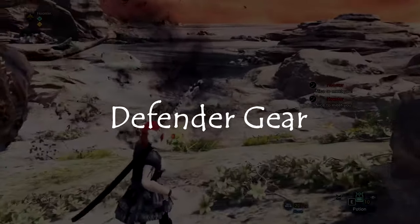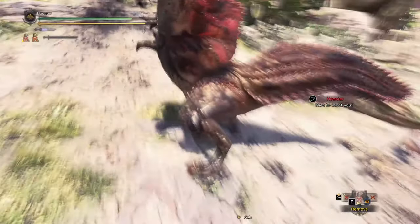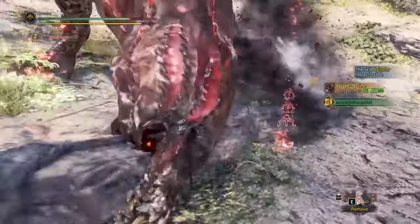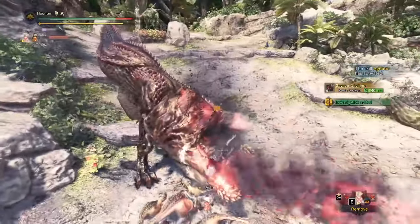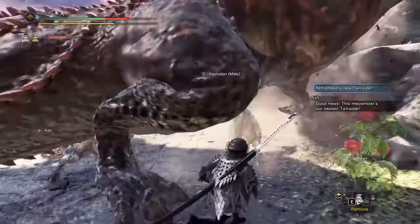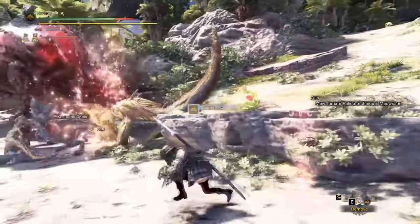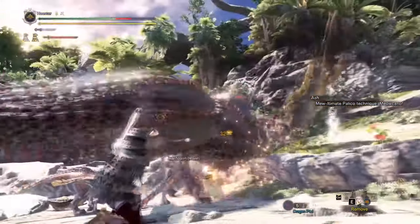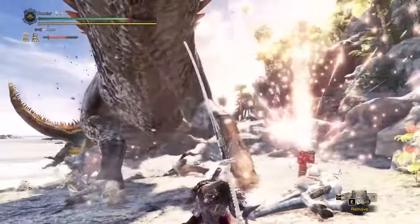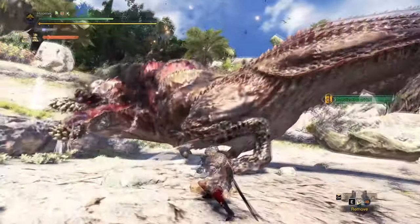Starting Monster Hunter World gives you the option of the defender armour and weapon set, designed to let players breeze through the base game and reach the Iceborne expansion quickly. If you are specifically aiming to play Iceborne I recommend using this set, but if you want to play through the base game avoid it — the defender set makes the game extremely easy and takes away a lot of Monster Hunter's appeal. If you use it all the way to Iceborne it becomes irrelevant once you arrive there, and that is where the actual challenge most Monster Hunter games offer begins. Feel free to use it if you want a power fantasy, but be aware it is much easier than what the developers intended.